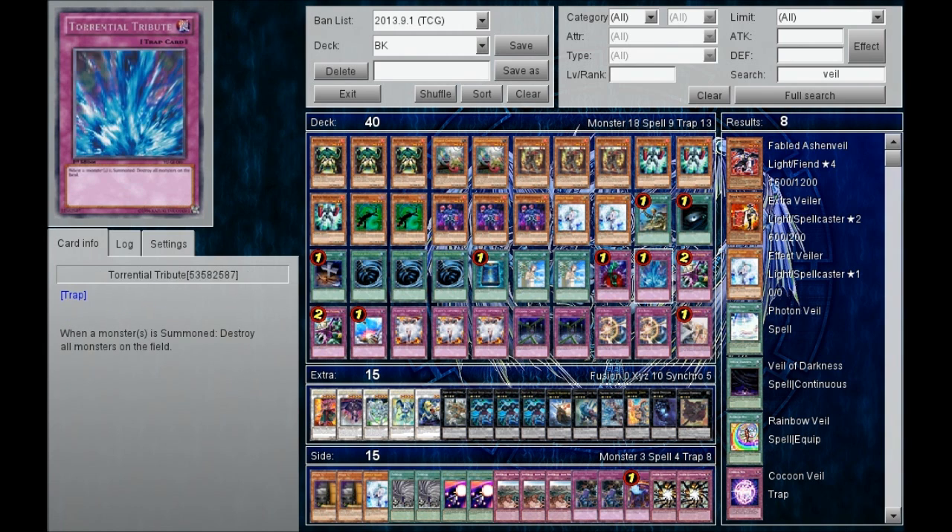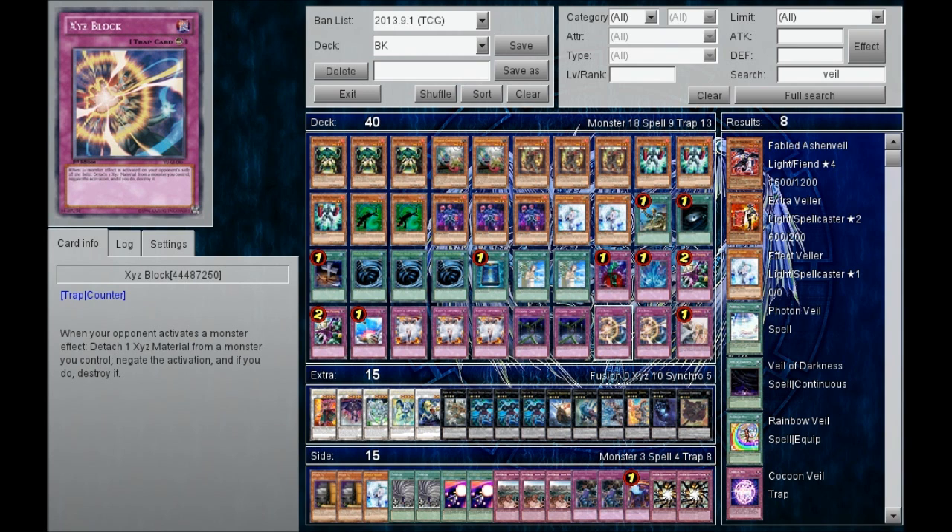I want to talk about why I don't run XYZ Barrier — the one where you detach one XYZ material to negate one spell, trap, or monster effect that targets your monster. I chose to run XYZ Block instead because of that targeting limitation. Not a lot of effects target very well, and you want to negate effects that don't target — effects that search or special summon. Especially against a dragon player, I want to use XYZ Block when they try to Special Summon something from their hand. If they use Blaster's effect from their hand, banish two dragons, and Special Summon Blaster, I would just use XYZ Block to negate it. He banishes two dragons and I'm ahead because I prevented the Special Summon and wasted his dragon's effect. I like XYZ Block much better because it's more versatile.